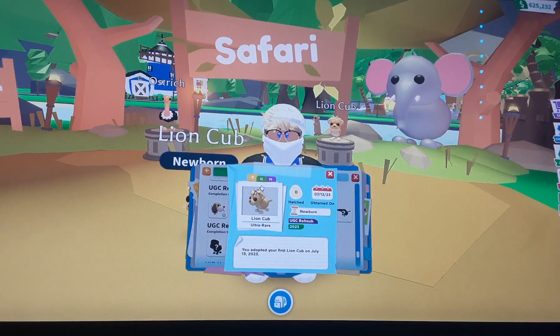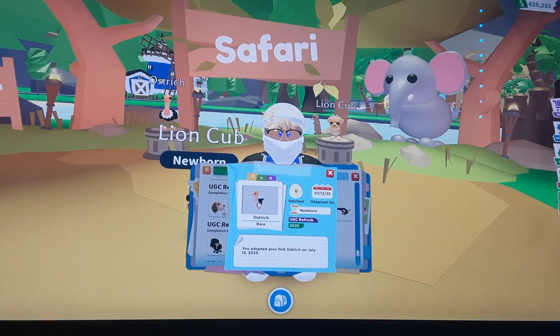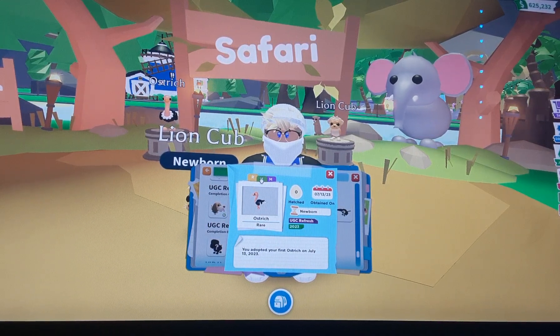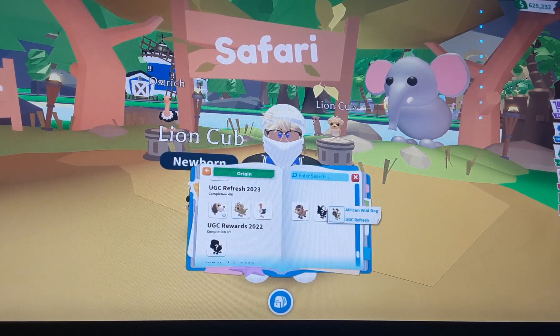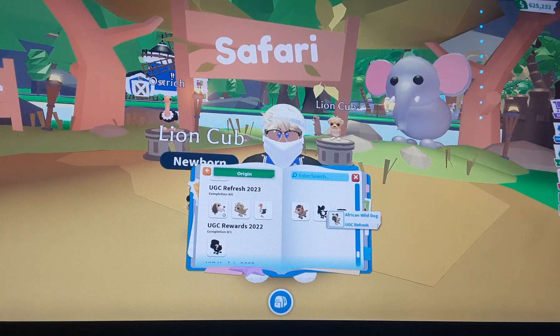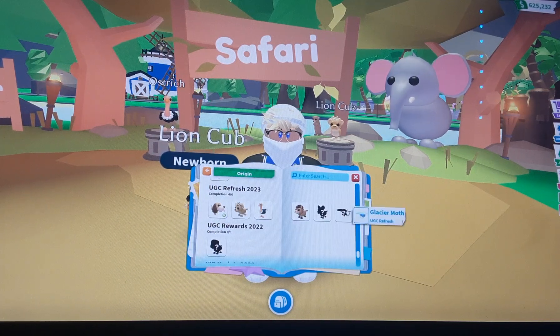Here we have the lion cub lineup — let's check it out. It's an orange version, which is actually not bad because orange fits it. Then the ostrich is purple when it's Neon — not bad, it fits. Then the wild dog is green — not bad. And last but not least, the African wild dog, which you can redeem in the pet workshop, is mint green as a Neon. That's actually not bad at all.